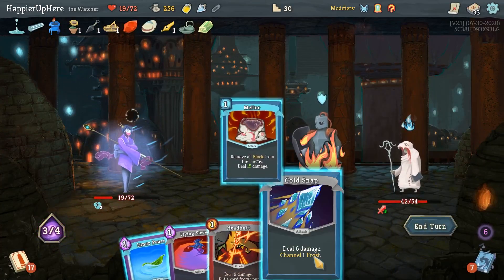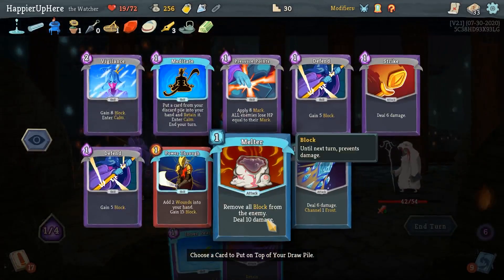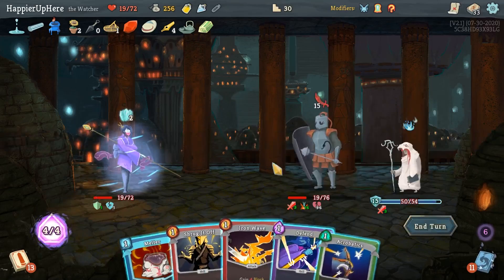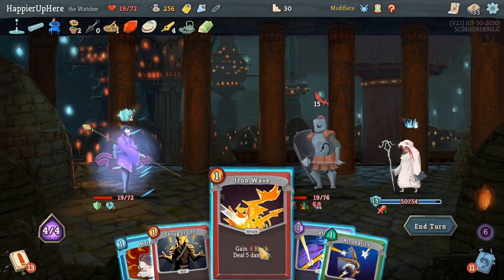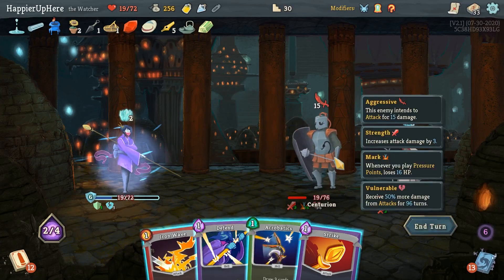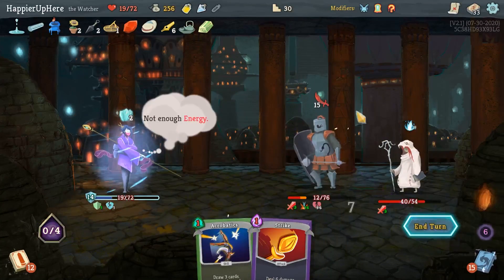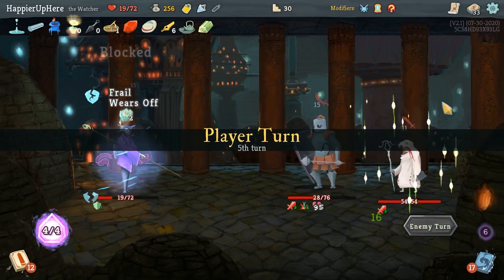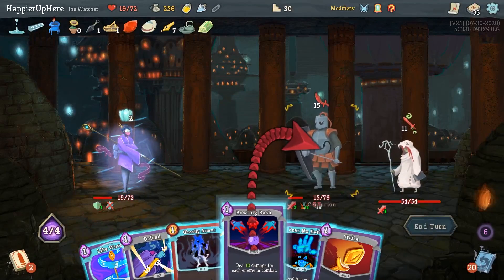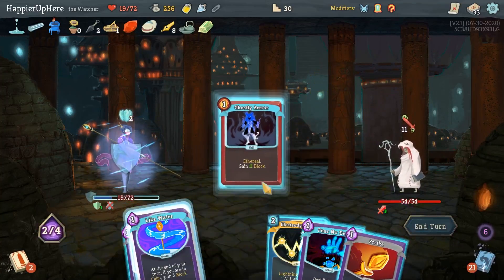Not getting attacked at all - Melter, Cold Snap - this would kill, but do I want to kill yet? Let me put the Melter back and do Flying Sleeves - I should be able to kill next turn. Another 15 - Melter, this is 9 plus 7 - not actually enough. Let's just defend. 15 - fully defended. Another 26 - let me do Battle Trance first. Fear No Evil should be able to kill this guy. Bowling Bash, then Ghostly Armor, Like Water, and Fear No Evil.